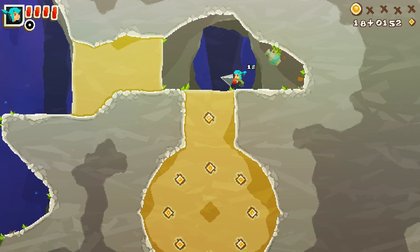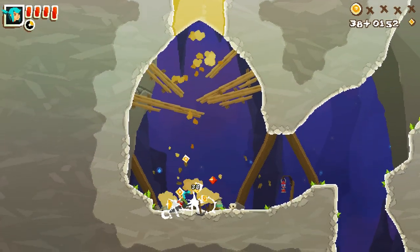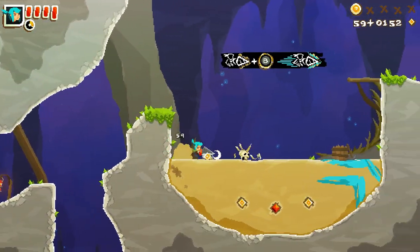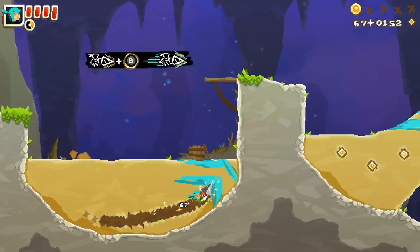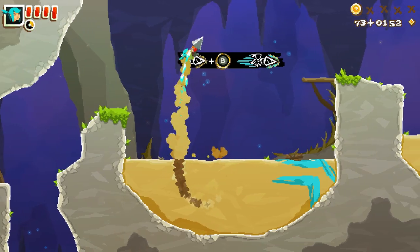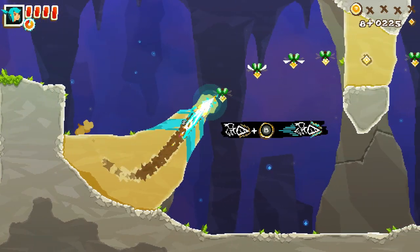They're harder to find than you think though. Gems are good because there is actually a store between levels where you can buy collectibles and health as well. We'll double check that once we get it unlocked.